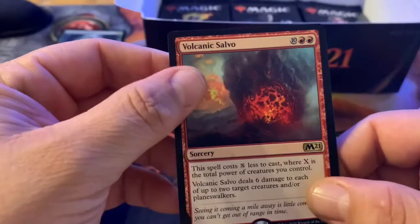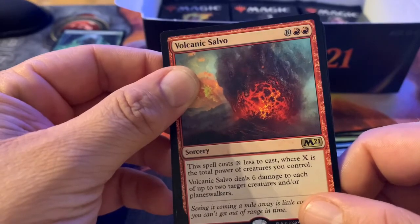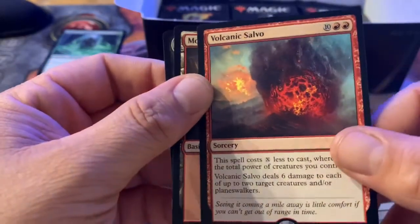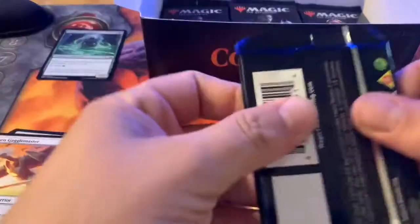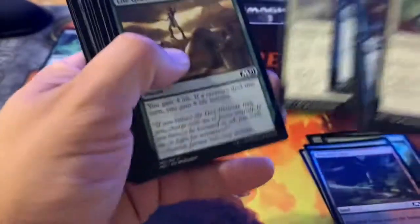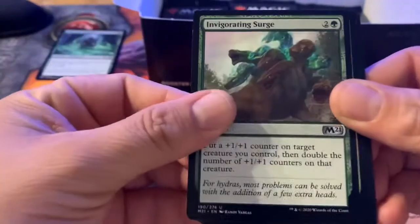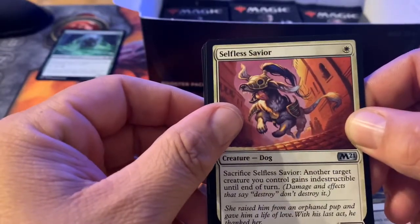Volcanic Salvo — for ten and two red, but this spell costs X less to cast where X is the total power of creatures you control; it deals six damage to each of two target creatures and/or planeswalkers. So you can get rid of some pretty big threats with Volcanic Salvo. Invigorating Surge again. Selfless Savior — for white, you can sacrifice it to give another target creature you control indestructible until end of turn.